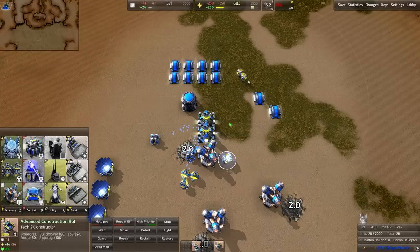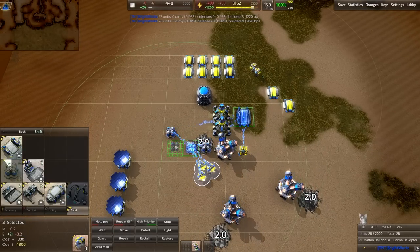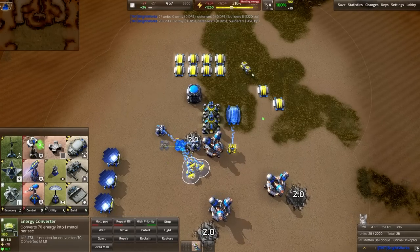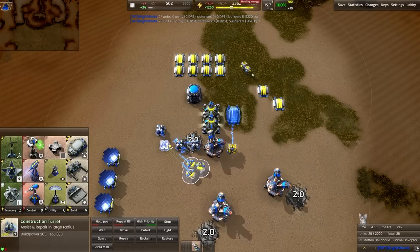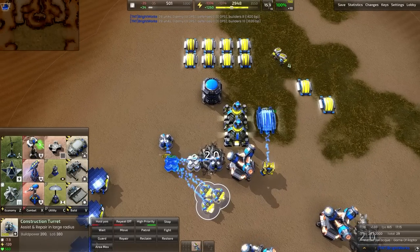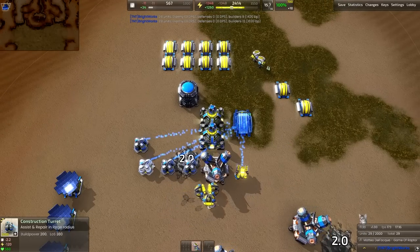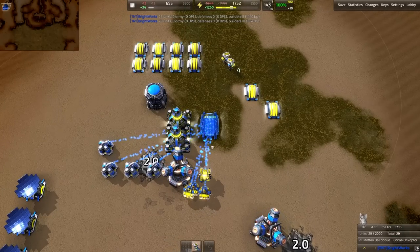We are moments away from finishing this up. The next thing we're going to go for is an advanced energy converter, but we're also going to put down two more construction turrets. We are now wasting energy because we don't have enough energy drain, but we're going to need more build power if we want to effectively build these advanced energy converters. We're going to tack on two more build towers to double our build power.